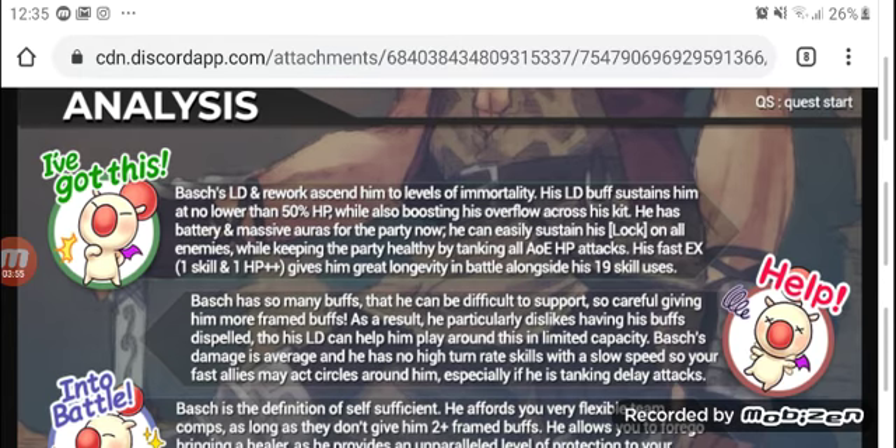What do I think about Bosch's rework and LD? Bosch's rework fixed his biggest issues where his provoke times were very short and his buff times were really short as well. Giving him extended buff times and provokes really helps. And his LD just turns Bosch into a whole new beast — he is almost unkillable, because literally if he drops below 50% HP he will heal himself instantly back to 50% HP.